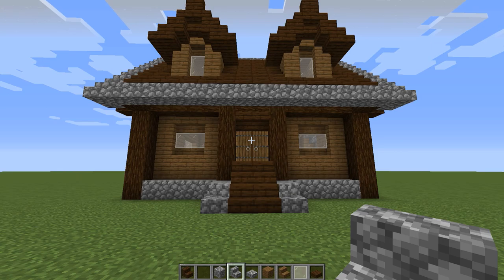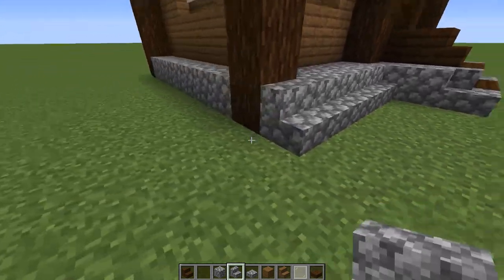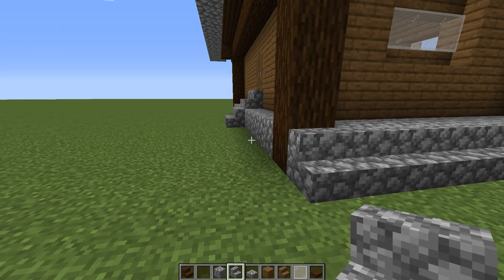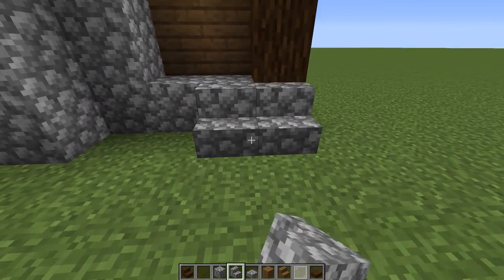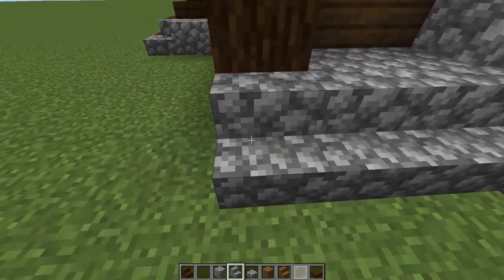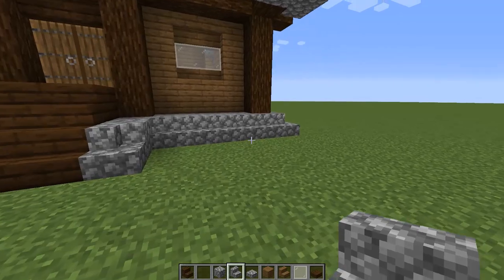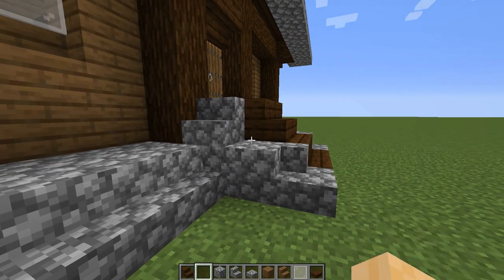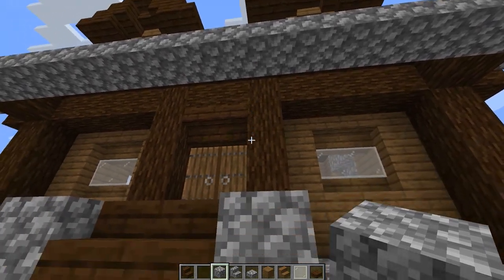The next thing we're going to do is go around the entire base with cobblestone stairs, outlining it. Stopping here because we're going to do a garden back here. Let's go around to the other side and come around this fireplace. On the sides we'll add a stair going up one direction, a stair going up this direction, a solid cobblestone block here and here. On top of this we're going to add some cobblestone walls to add support for the roof line.